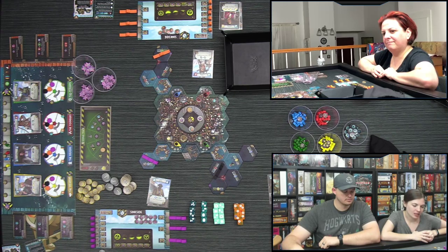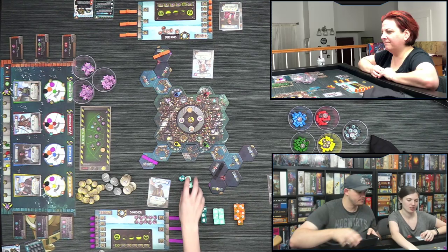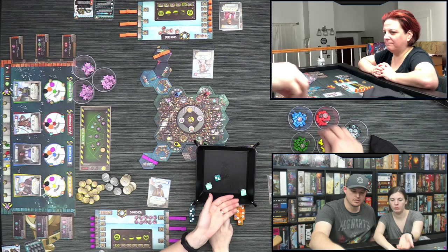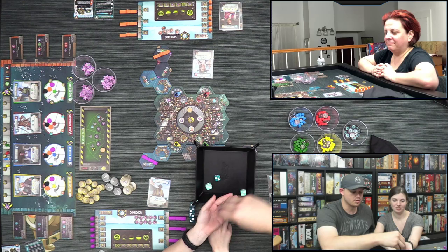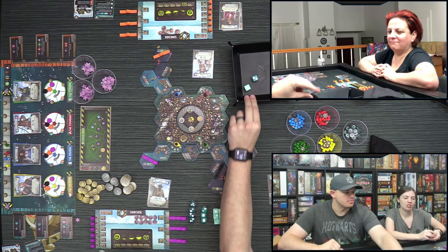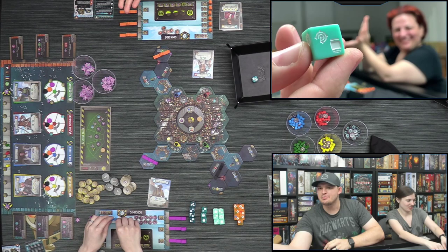Lizzie plays her Delver in level-two water. She doesn't gain movement but gets one medium die and two shallow dice. She rolls three barrels, gaining three blue resources which go onto her skiff. She also gains a survivor, moving the survivor track up — and rolls a double sonar symbol, which at the current wasteland level means toxicity for her.